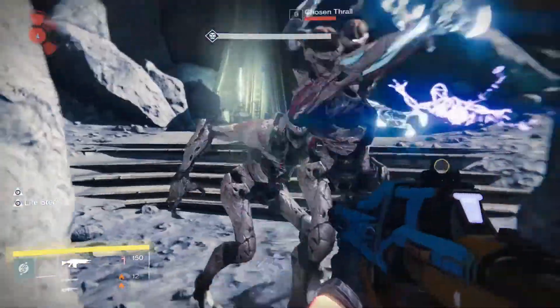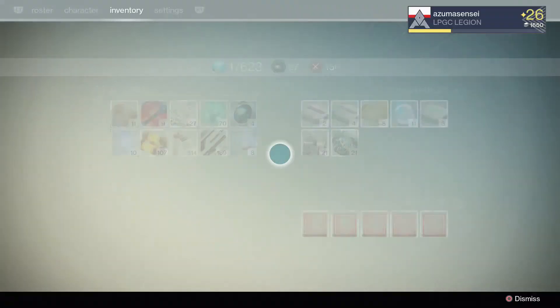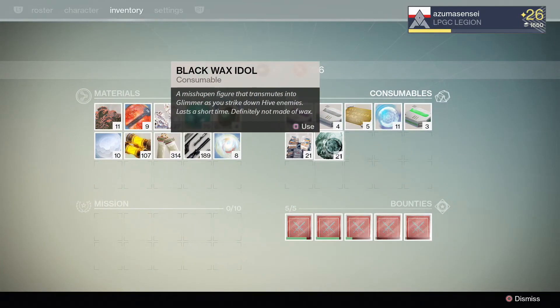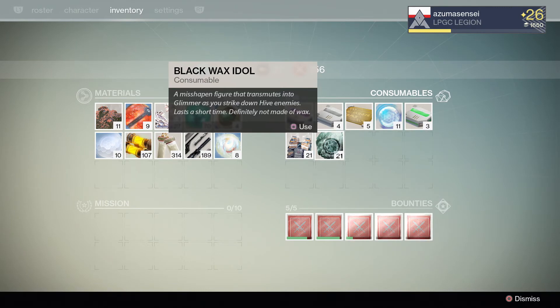This so far seems to be the best spot in the game to do so. One last thing about this spot — it is Hive enemies, so if you have a Black Wax Idol it's a great place to use them because you get glimmer on every single kill and it will add up very quickly. Currently this is the best known spot for engram farming. I hope you guys found this video helpful — please remember to subscribe, like, comment, and share. Your support means a lot to me and I will see you next time.